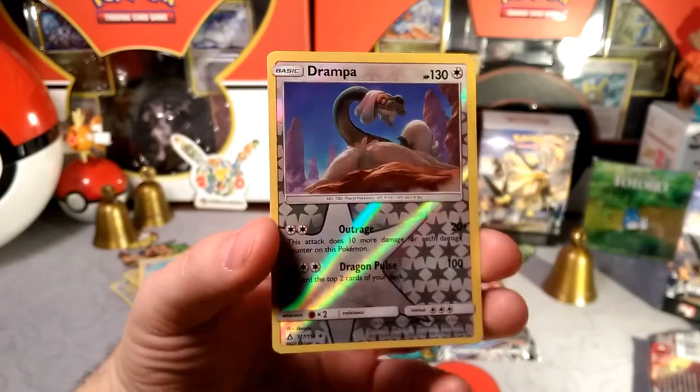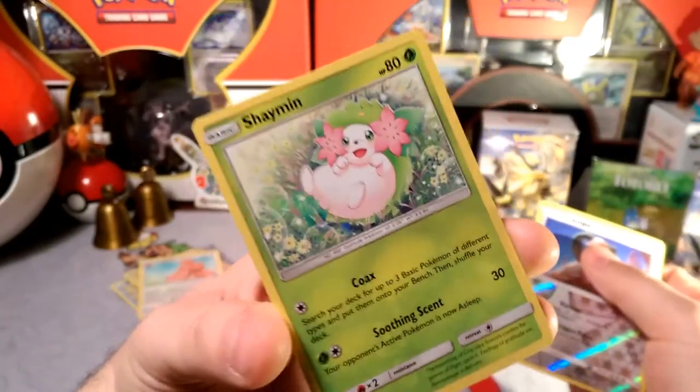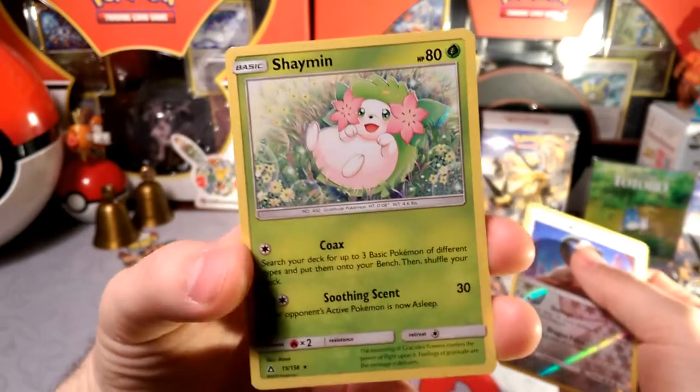Reverse is a Rare Drampa — nice. And our Rare is that Shaman. That's such a pretty Shaman card.